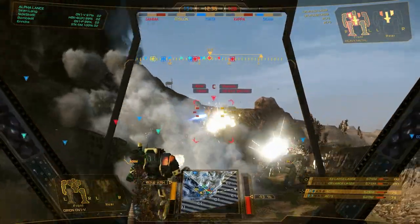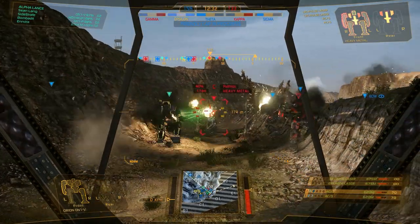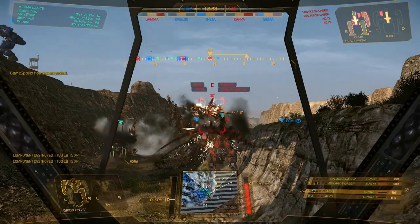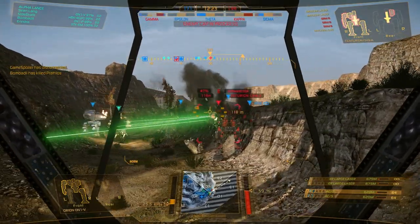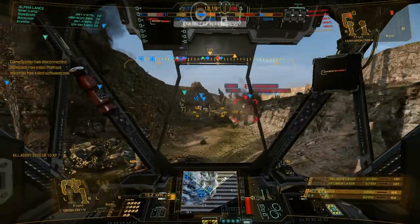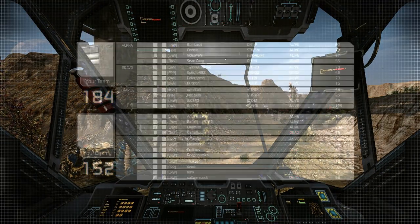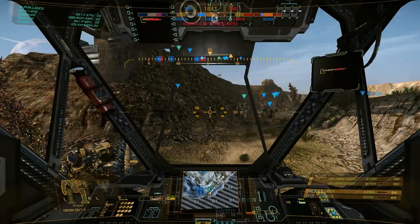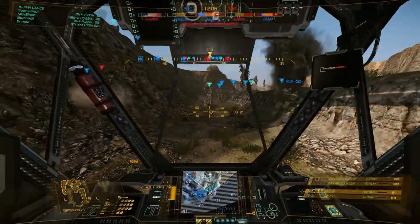Hey, we've got someone moving in here. All right, stripped, switch to Echo. I'm not even going to try. All right, Gamma's being hit. Lovely, lovely back target there. Rear armor. Sigma's being hit. We can turn around — they're probably going to be at Sigma, or at least one of them.